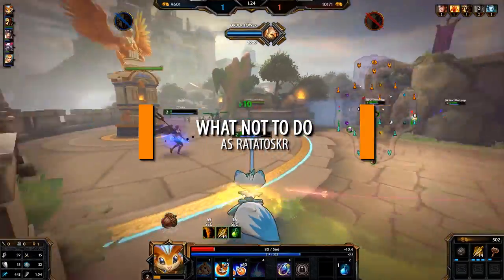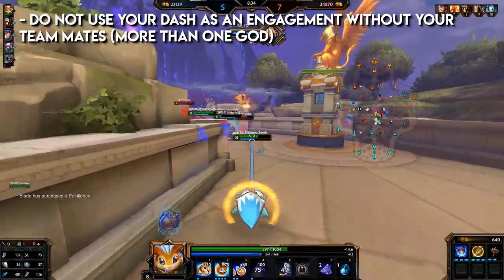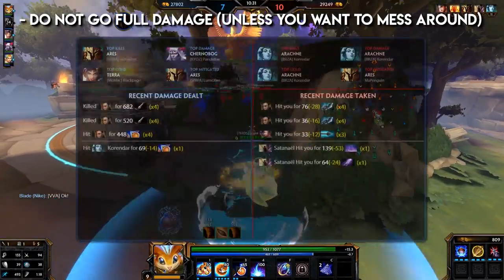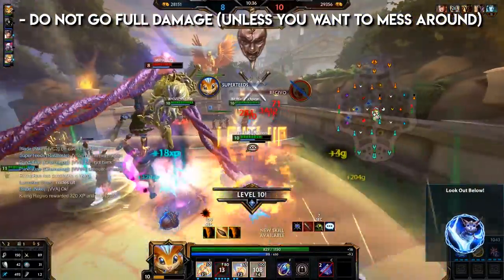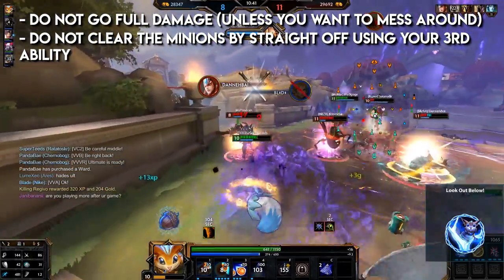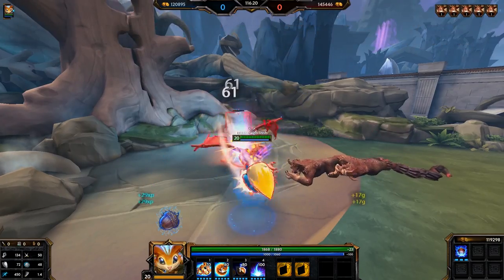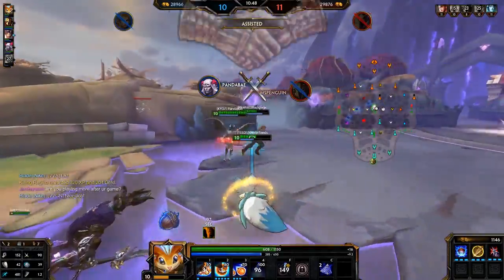What not to do as Ratataskr: do not use your dash as an engagement into a bunch of enemies without your teammates — they will stack on you hard. Do not use your dash as an engagement if you think you'll die. Do not go full damage on Rat; you want a bruiser-type build to get in and get out. In the early game, do not clear minions by straight off using your third ability — basic attack them first, then use your three. Note that Rat's fourth basic attack is an AoE.